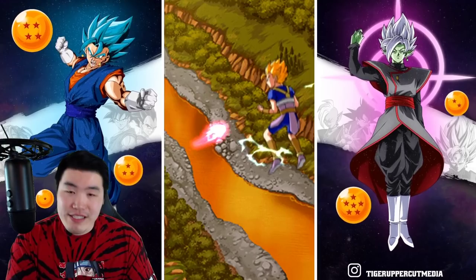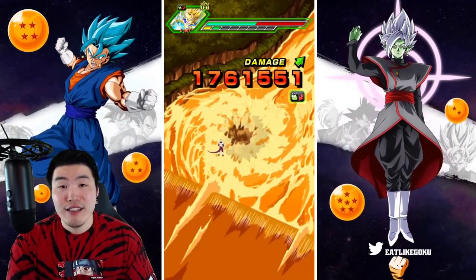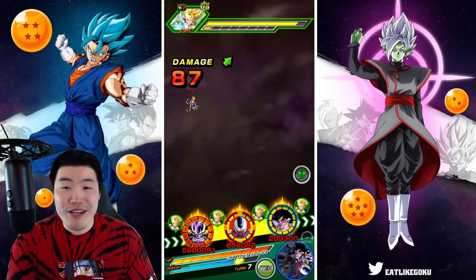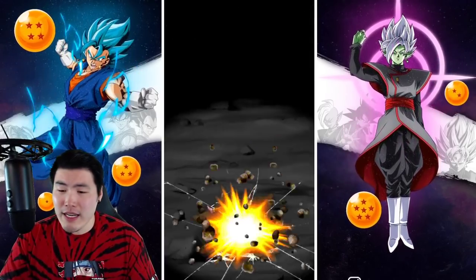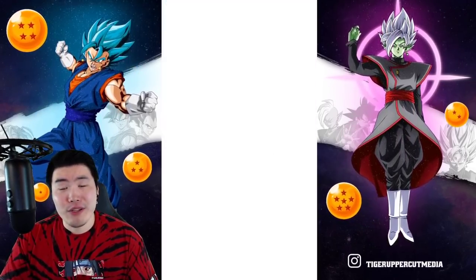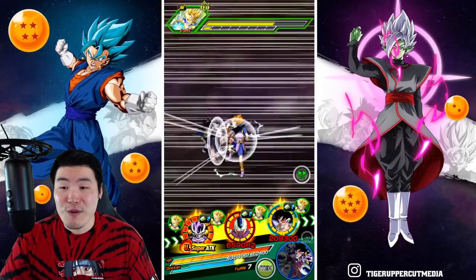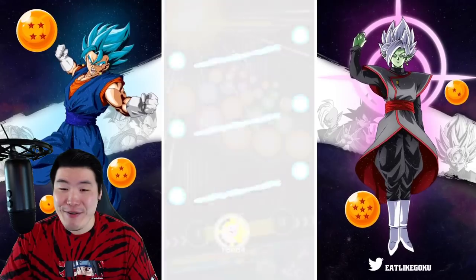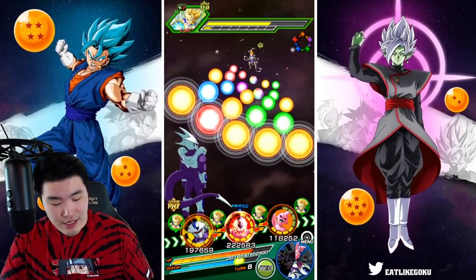If Frieza is the second one doing stuff like this, what's Trunks going to look like? What's Vegeta going to look like? Krillin is already pretty busted — I don't expect him to get an EZA anytime soon — but by the time Krillin gets that EZA he's probably going to be nuts as well. It's going to be fun, I'm excited.